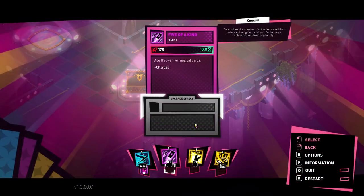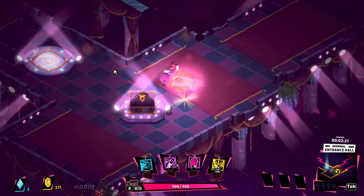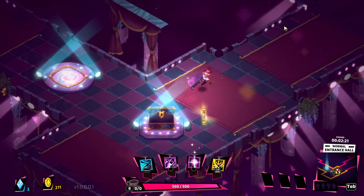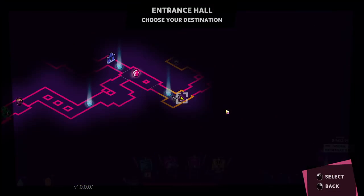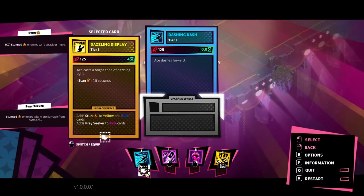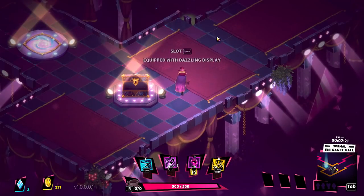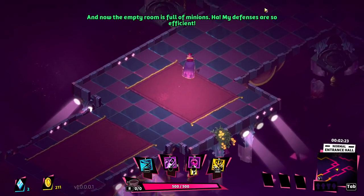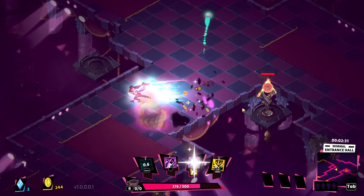Slot space equipped with Titan Punch — vulnerability for 2.5 seconds. Ace attacks with giant punches; the second punch stuns enemies, and the third also stuns and deals more damage. Let's put this on here and look at what it does. We could add stun to yellow and blue cards, which does an extra 166 damage to stunned enemies. We are shredding them now! But it does make us pretty vulnerable — we're going to have to be careful.